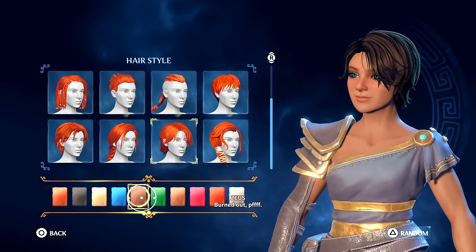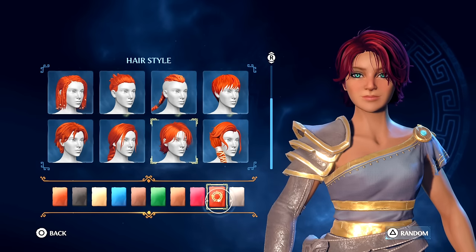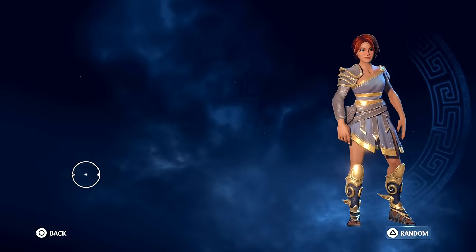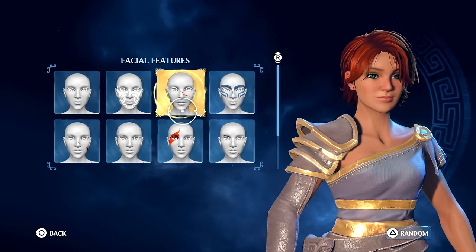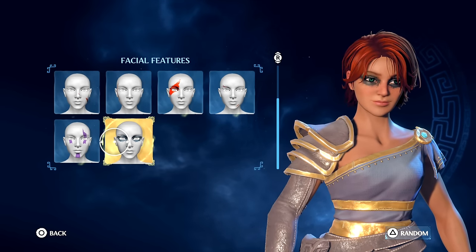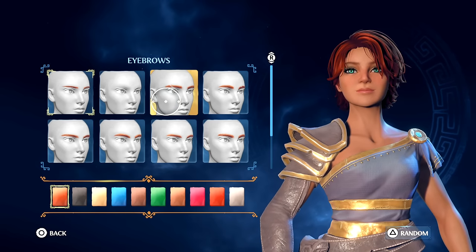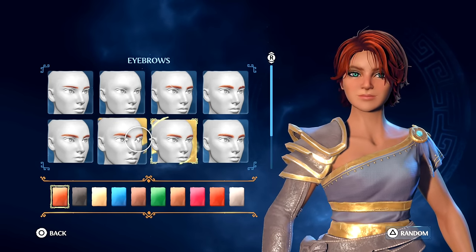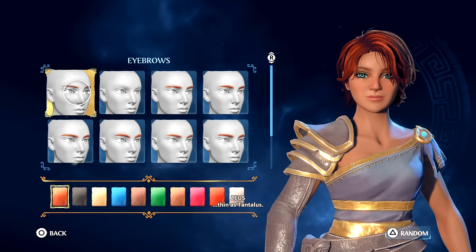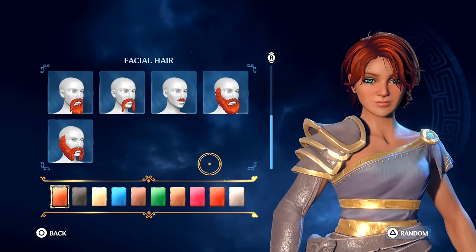I was kind of surprised how good this game looks. Checking facial features — I'm scared to change too much because I don't know if I can change it later. Going to leave those at default. There's an eyebrow slit option — I don't know what's up with that, like why does everybody do that nowadays? There's also a beard option but I'm not going with facial hair.